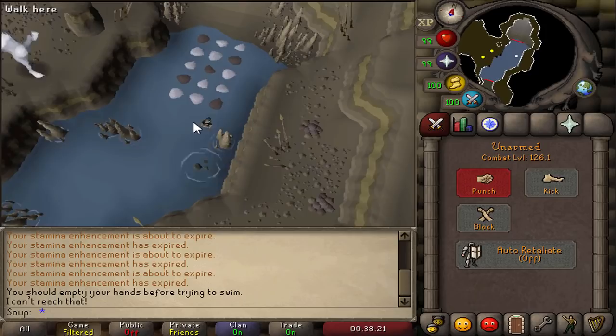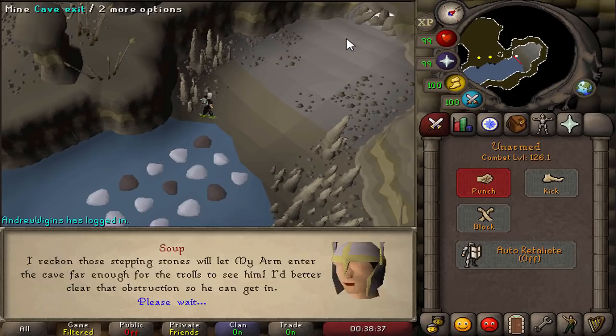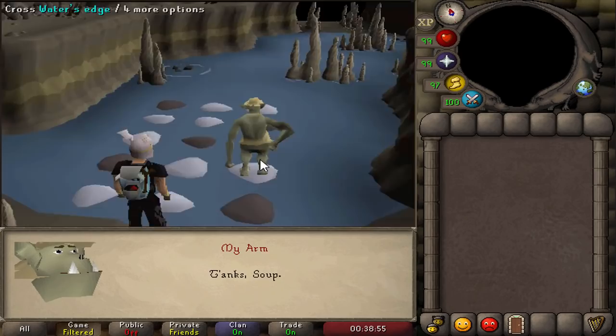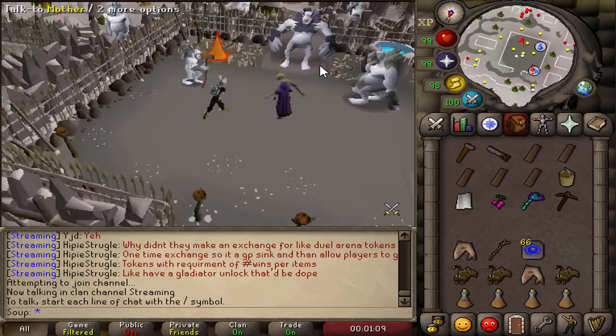Use your pickaxe on the cave exit (or click 'Mine cave exit') to open the cave for My Arm. He'll use the stepping stones to enter. You're now in the new area — speak to Mother. Go through every single dialogue option here until you've exhausted them all.